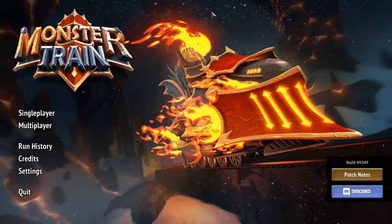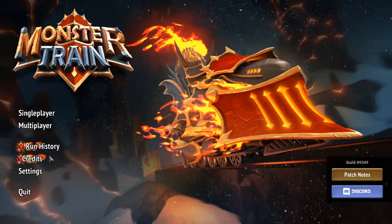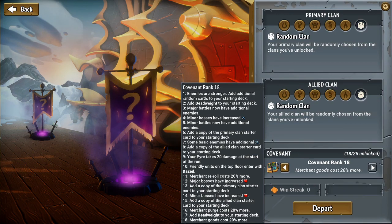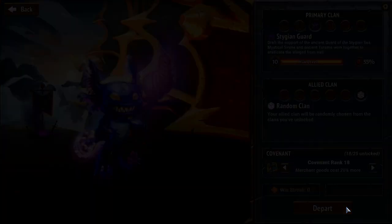Hello, welcome back to Monster Train. Where am I now versus where I was before? I don't remember where we were last time. I think we might be at Covenant rank 18 — we might have been on 16 last time. 17 adds a deadweight, 18 adds merchant goods cost 20% more. We were on 17 last time. I only won one last night, and I haven't played much today. But it is time for a Stygian run. Let's do it.